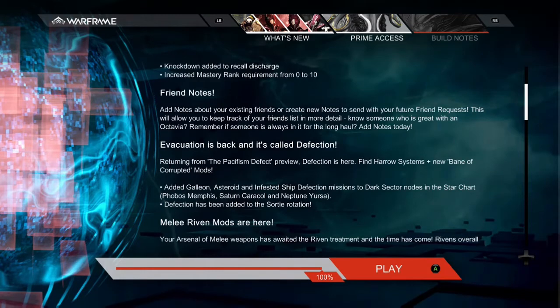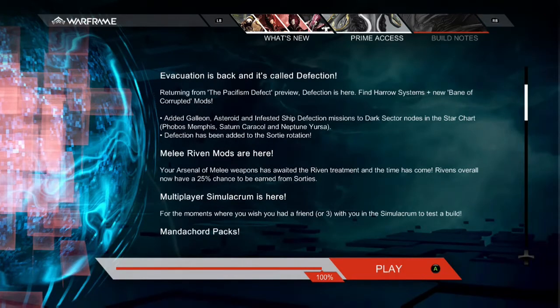You can also send notes when you send friend requests — not sure why we need that on console, but thanks I guess. And Melee Rivens are now a thing, which is something I've been eagerly awaiting.